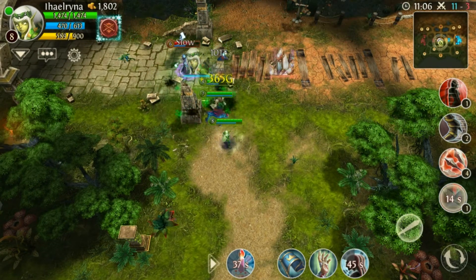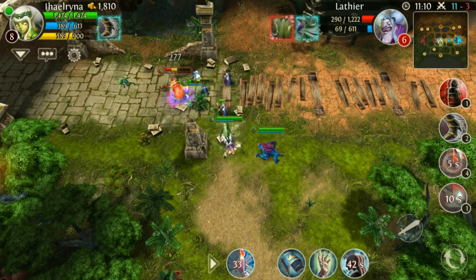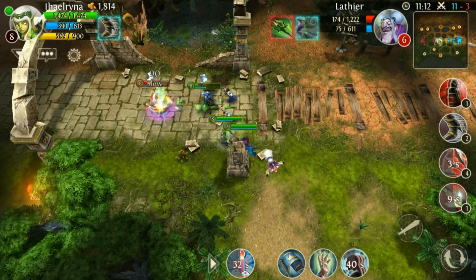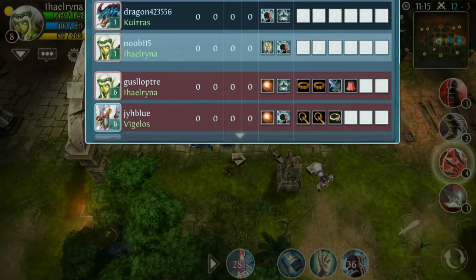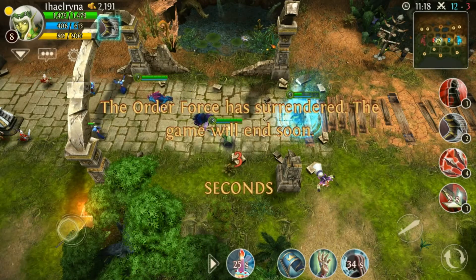Like I said, save the stun to finish off the enemy. Nice — I got my double kill, got my event, and the enemy surrendered.